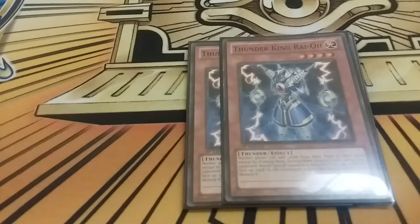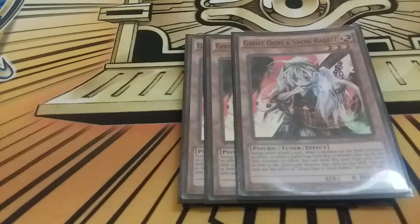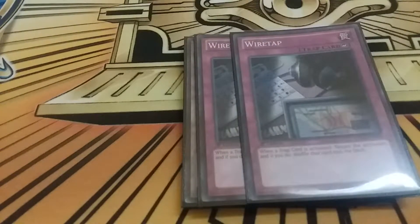Next we play three Ghost Ogre and Snow Rabbit for the mirror match - I'm not going to let my fellow Altergeist player go off. Then for game two and three, two Wiretap - because I know they're going to be siding in Reboot, Evenly Matched, or whatever to stop me. Having a way to negate that and keep going with my own plays - Wiretap is just really good for that and it's another card you can flip up and keep going with Multi Faker.